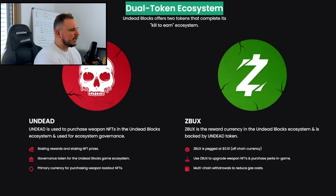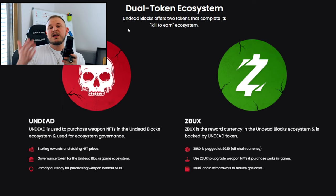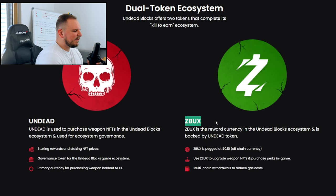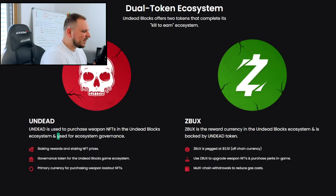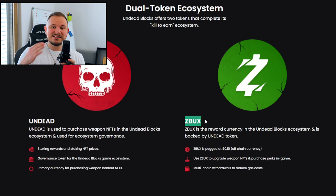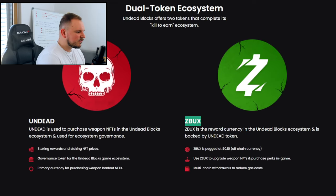They're working on a dual token ecosystem, similar to Axie Infinity, where they have AXS coin and SLP coin — the smooth love potion. For Undead Blocks, they have Undead and Z-Bucks. Undead is used to purchase the weapon NFTs, you can stake Undead to get more Undead, and you can also get special weapon NFTs by staking. It's used for the ecosystem's governance. As for Z-Bucks, it's like a stable coin worth $0.10 and it'll always be stable — it's the reward currency in the Undead Blocks ecosystem, backed by the Undead token.